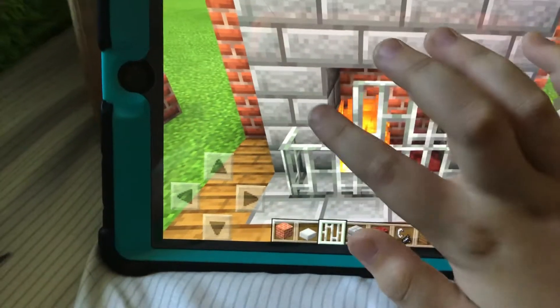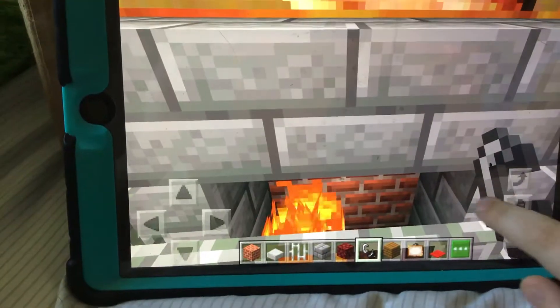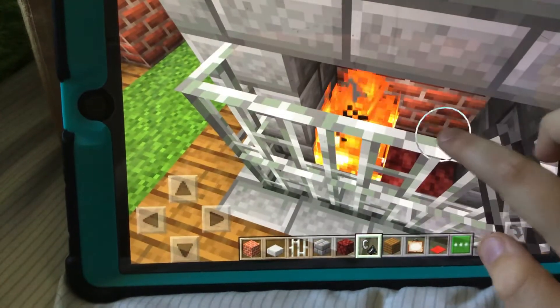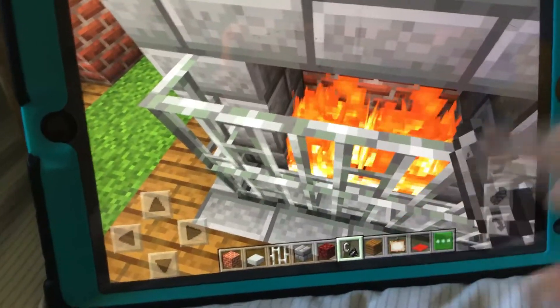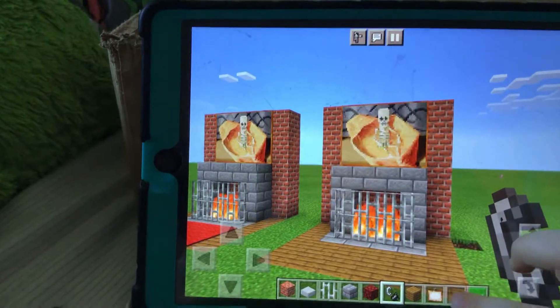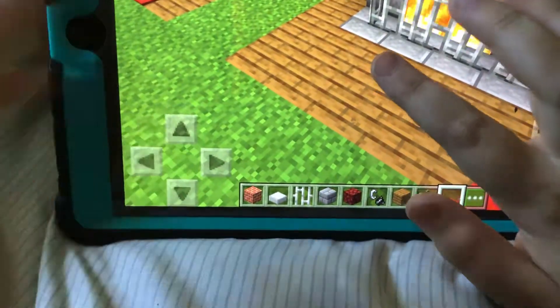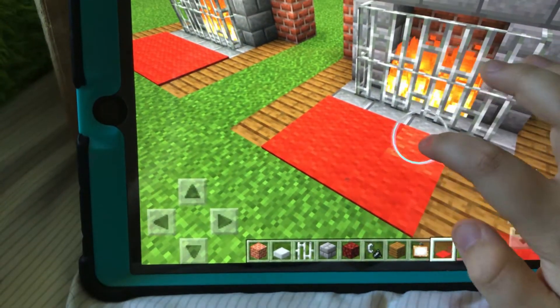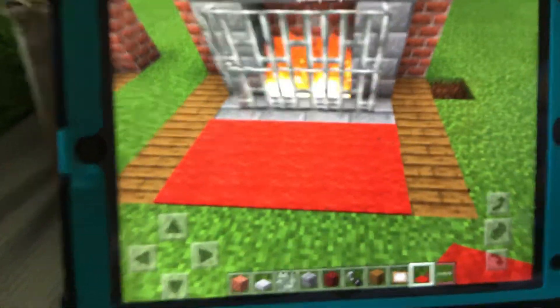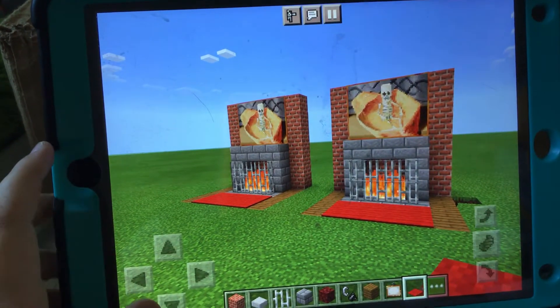The finishing touches are this — sorry for the camera falling upside. And there we go. Also, one more thing: the carpet. Get some red carpet and then put it here. And now you've got your own fireplace.